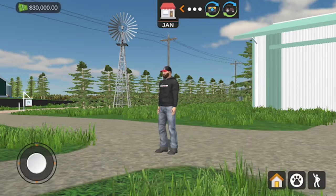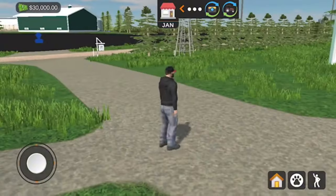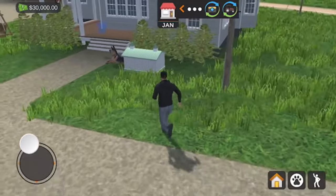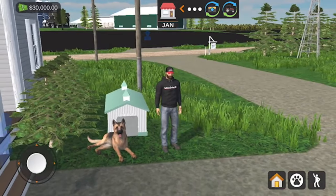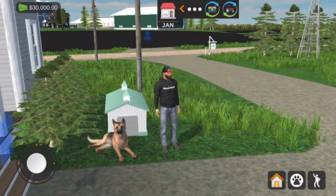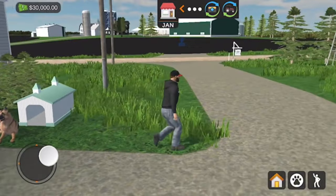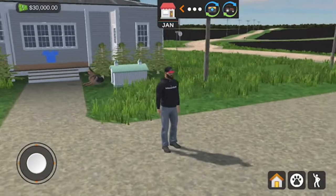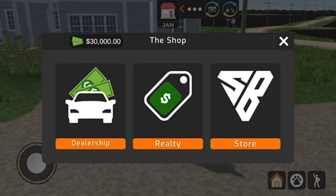Here's our character — we can walk or run. This is our house, we've got a German Shepherd down there. Above my head it says Jan — I think it's January. Right now everything's green and it says I'm planting and harvesting. Hitting that icon takes us to the shop.